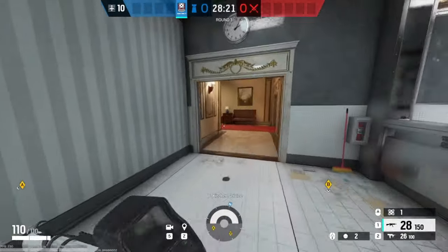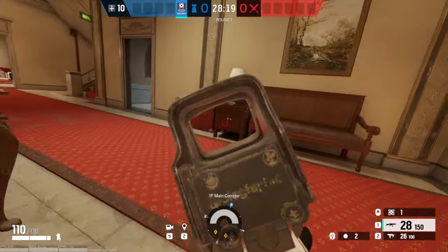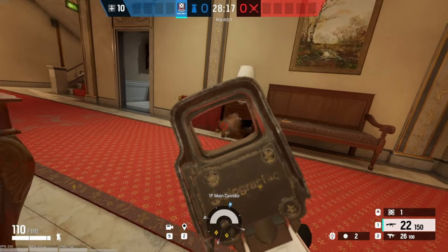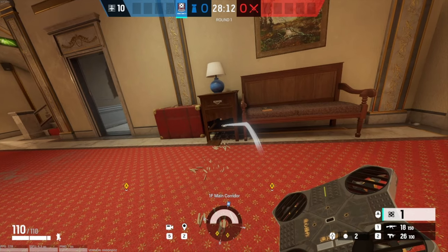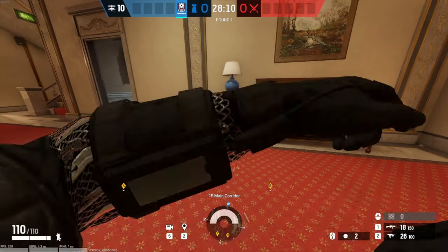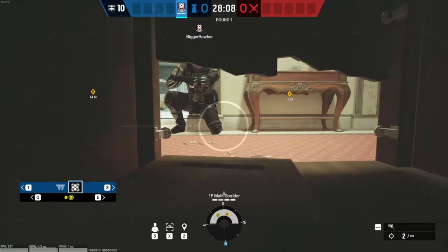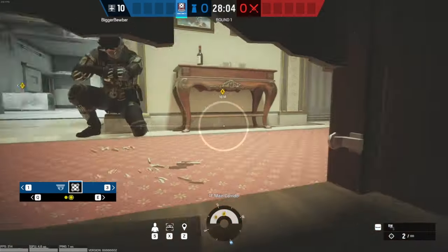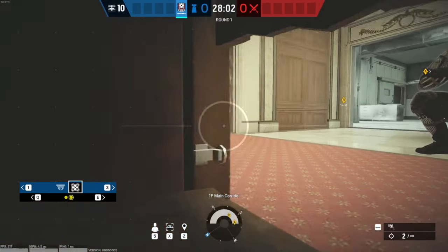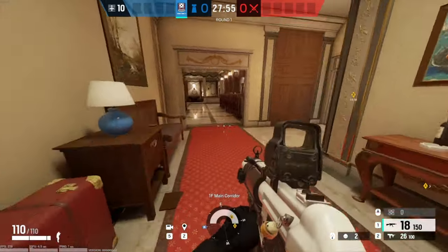Alright, what you can do next is make your way over here. You can just shoot this out here, just do something like this. And then what you can do next is get one of your cams and throw it here. And now you can move back here. You've got this hallway here — there's no way they're going to be able to find it.